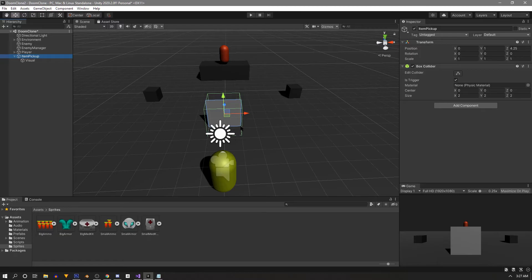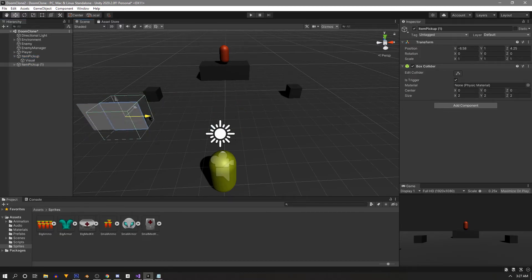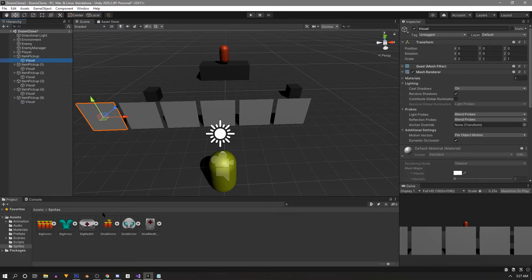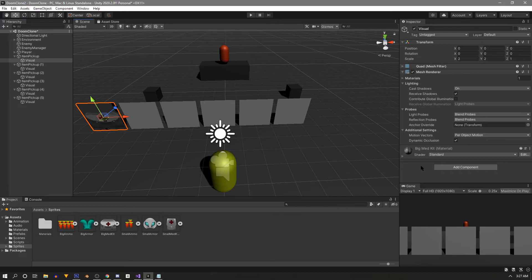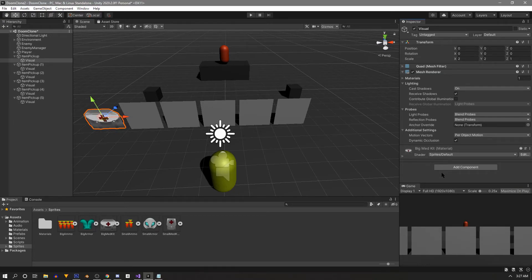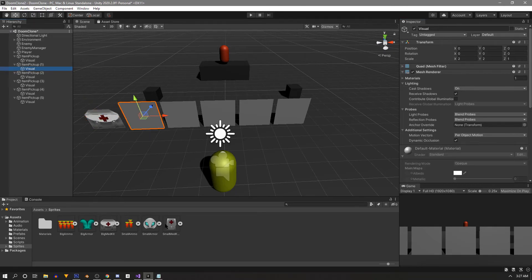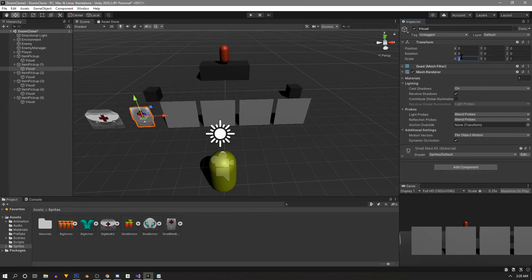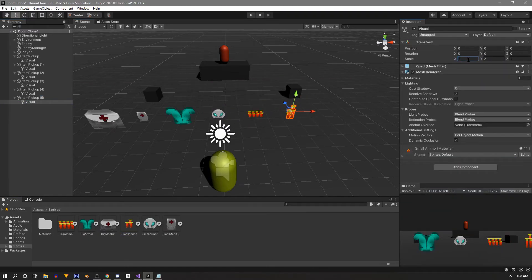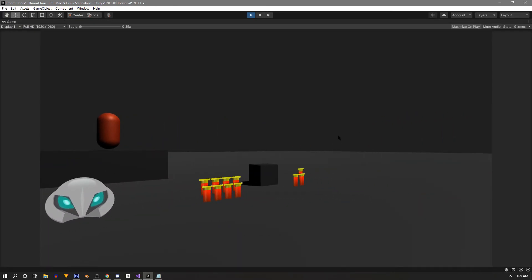Pull the quad up out of the ground a little. This is the backbone for all prefabs, so duplicate it six times - one per sprite. Expand them all to see the Visual object, select the first quad's Visual, and drag on the big med kit sprite. In the material, change the shader to 'Sprites/Default'. Repeat for all sprites. The smaller med kit, small armor, and both ammo pickups need their scale reduced to 1 on X and 1 on Y. Now we've got some nice retro-looking pickups.